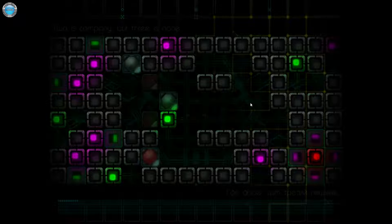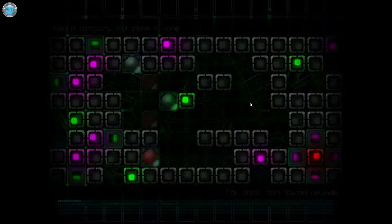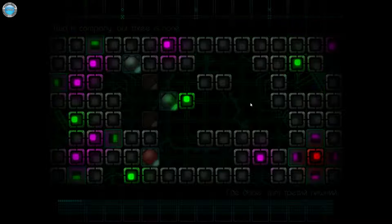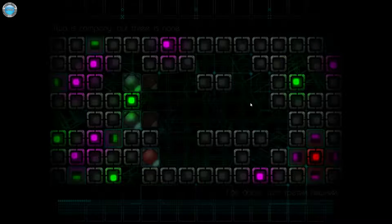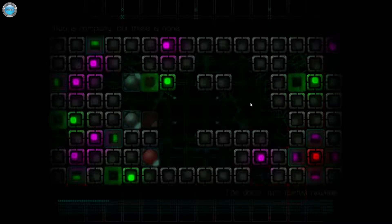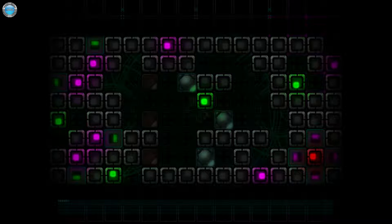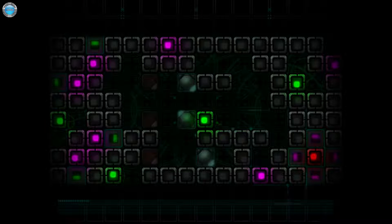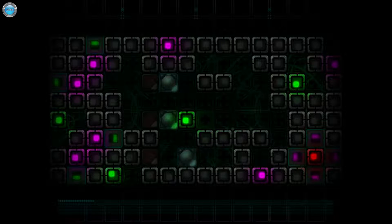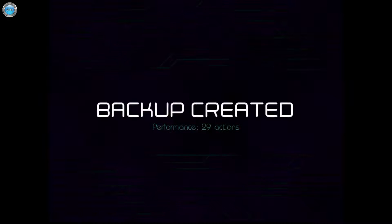We need to pick this and then figure out where to move this one — that's the question. Now I can move this, I can pull. I just needed to unlink them together, and then I can move them. Dingsy, you suck. At least we figured it out with just 29 actions.